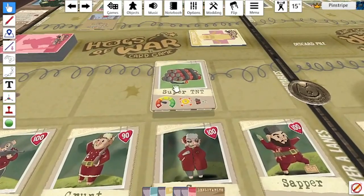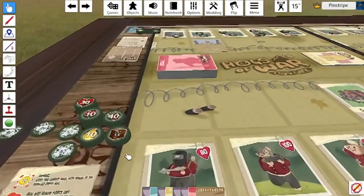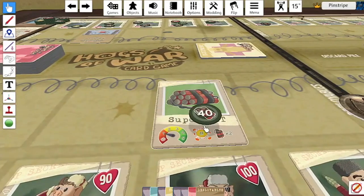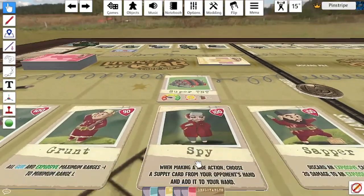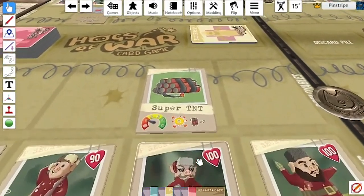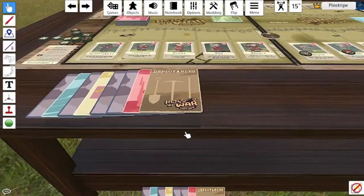Next up is the pretty powerful Super TNT, which has a range of one. It does 80 damage in total — it has the TNT symbol twice, each representing 40 damage, so the maximum is 80 to the pig adjacent to the pig using it. Do bear in mind that I believe there's only one Super TNT in the entire pack, so it is quite rare.